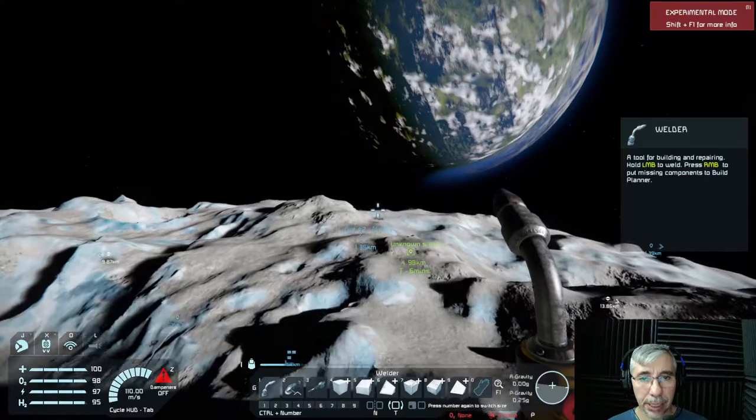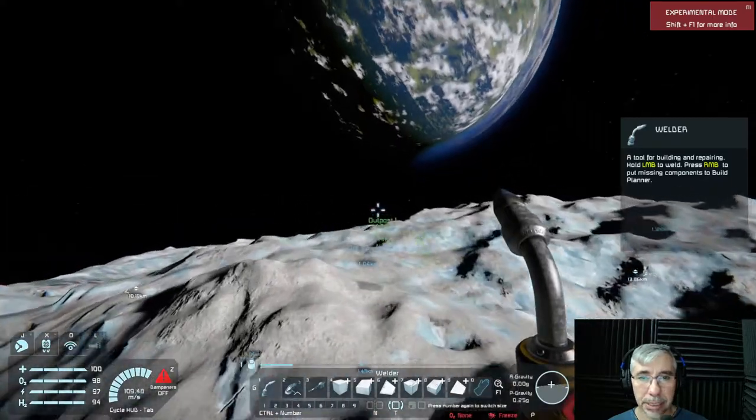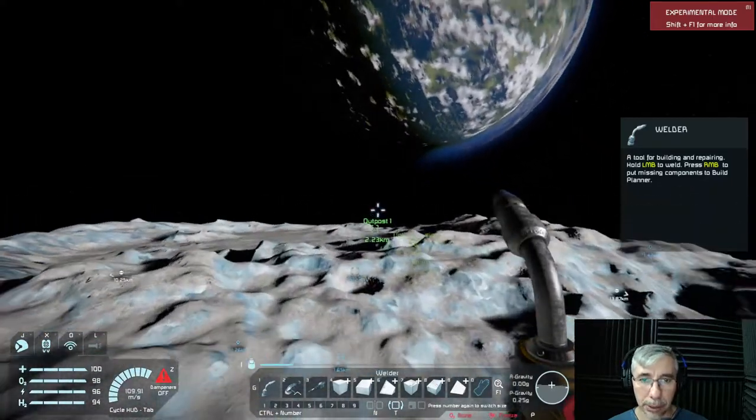The other ship at the outpost is this starting ship — this space pod. It's a big ship.